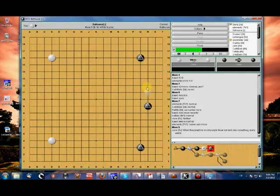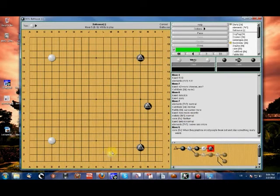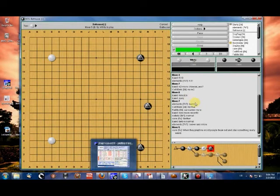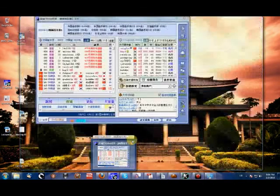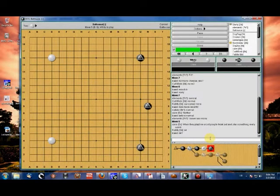Here we have a very basic setup — the low Chinese on the right-hand side, and white playing dual 4-4s on the left. The question becomes: if you were trying to handle this as white, is there anything you should be aware of? What is black trying to do? What is he trying to accomplish with this fuseki and the stones he's placed so far?